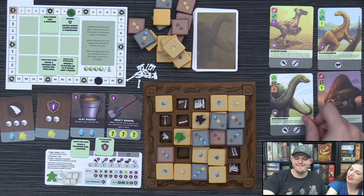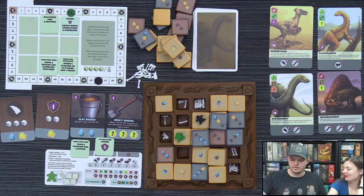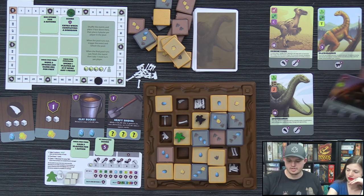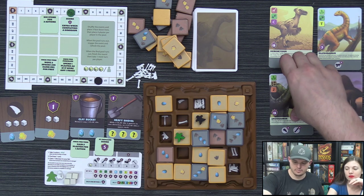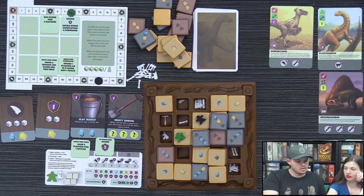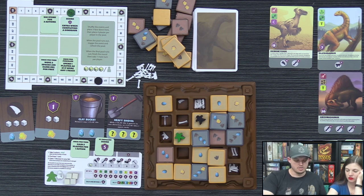Lizzie is doing unusually well — Derek notes he's never seen her score this high. She's getting 'destroyed' but is clearly winning. She uses three plaster to dig diagonally with her tool, grabs a bone, and then takes two plaster as her last two actions before using the chisel to slide two stone tiles off the board.